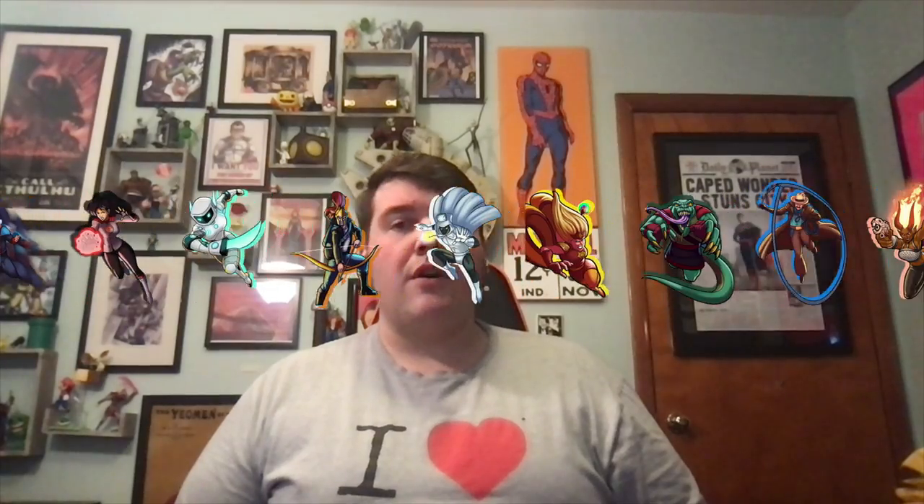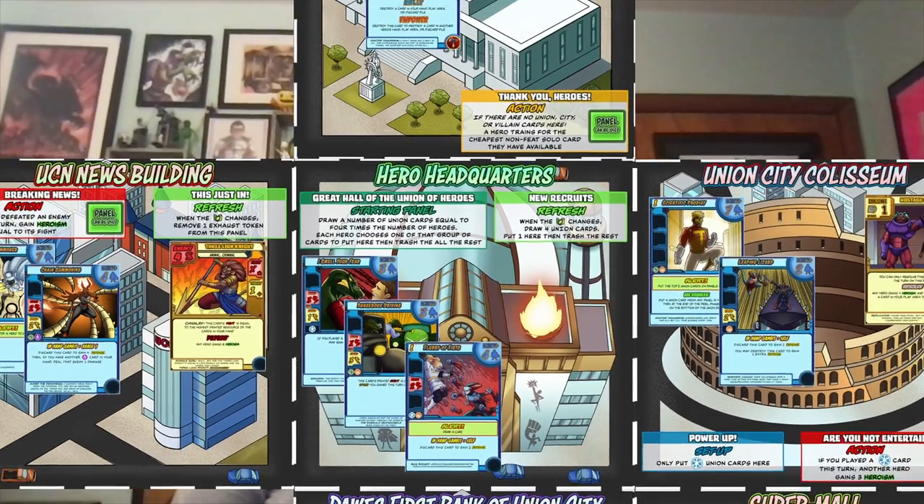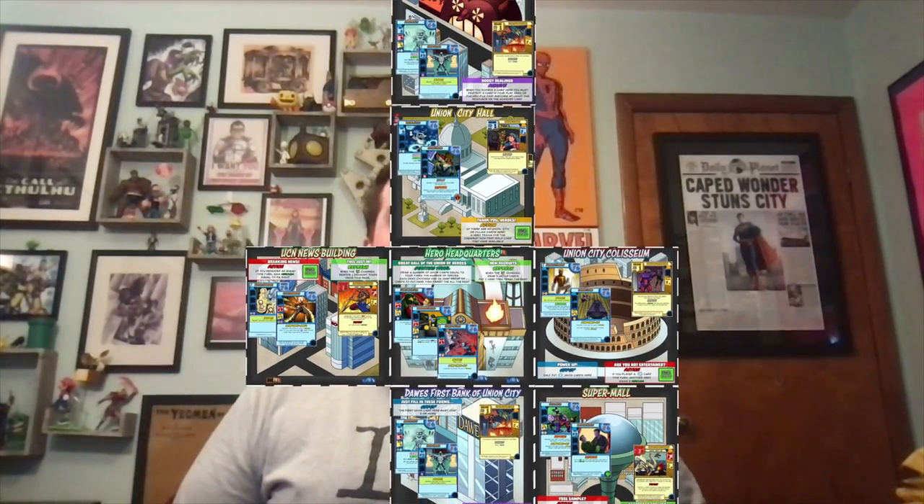Each player chooses a hero to play as, with a unique starter deck with powers and abilities exclusive to them. You'll use these resources to explore the city, building the board, and with it your marketplace, expanding the number of cards that the players can access to add to their decks.